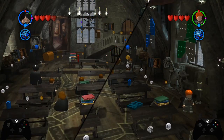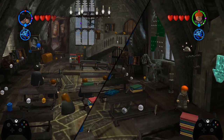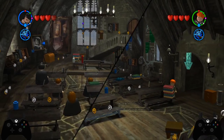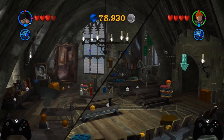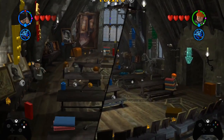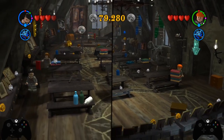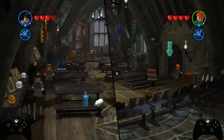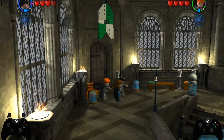Hello and welcome to this tutorial for LEGO Harry Potter Years 1 through 4. In this tutorial we are covering level 2-2, or Dobby's Plan. As we're covering it in any percent, we are starting from the Immobilist Classroom. We just finished the lesson Immobilist, and now we're going to make our way towards Dobby's Plan.